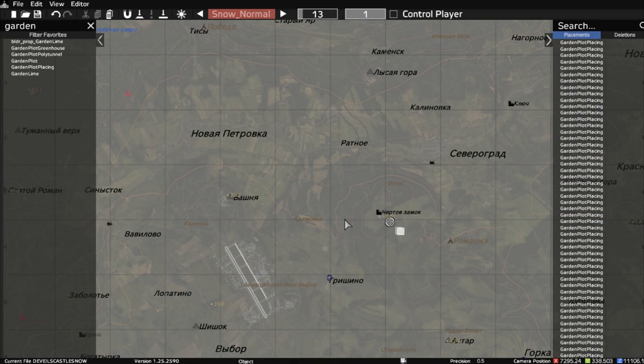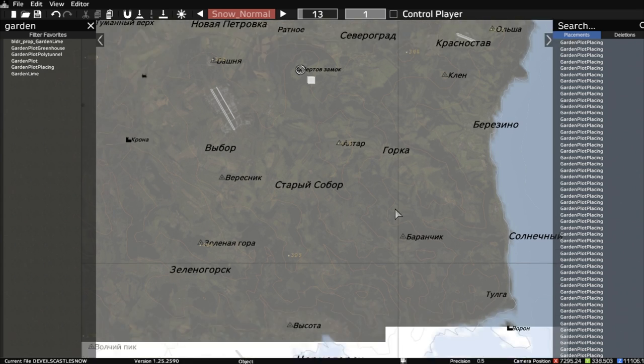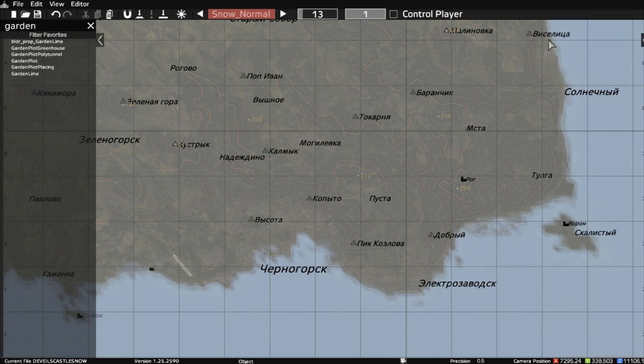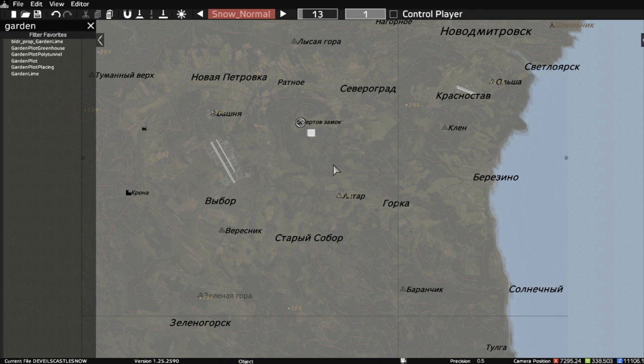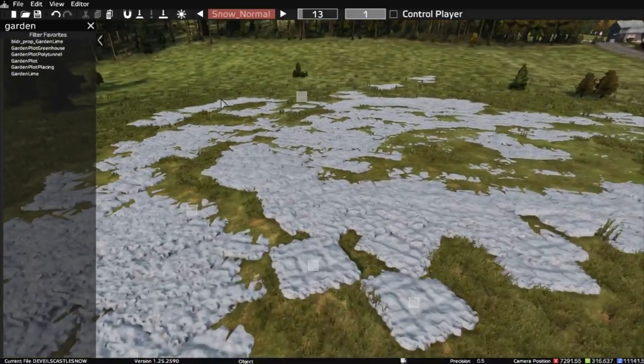Maybe things like the tall hills to the northeast near Tisy, or down the western side of the map, or making one of the islands snowy — it's really got to be the high points, the tops of hills, or areas in the shadows. Hopefully this has given you some ideas and the tools to start diving into Daisy Editor.